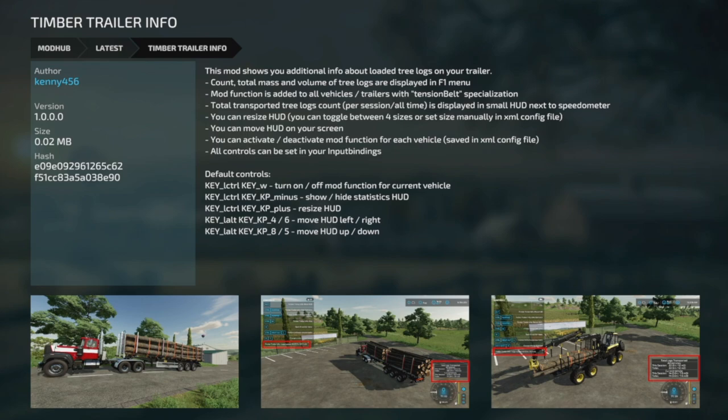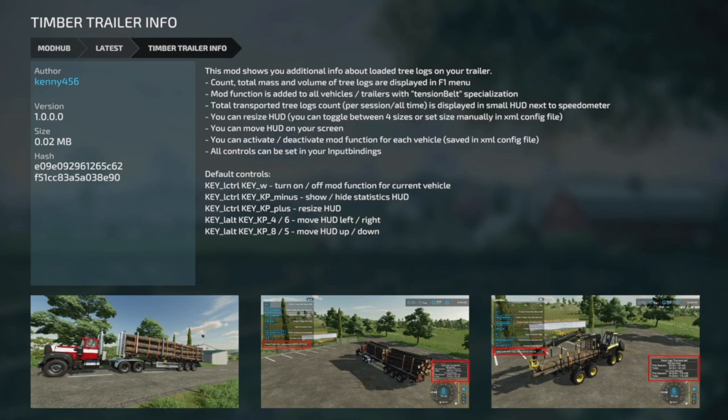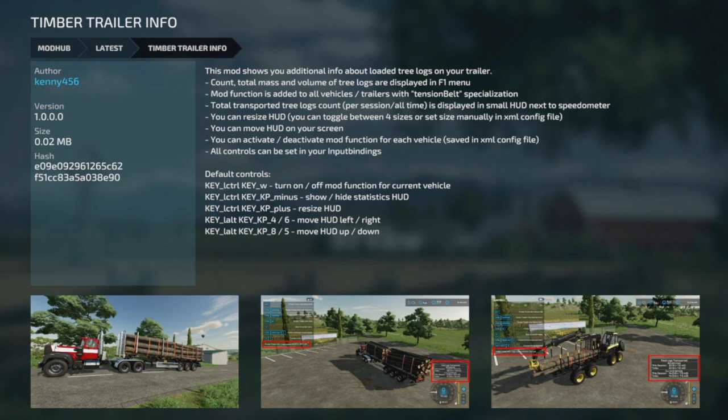The next new mod for PC and Mac is the Timber Trailer Info from Kenny456. This mod shows you additional information about loaded trees and logs on your trailer — count, total mass, and volume — displayed in the F1 menu. It adds to all vehicles and trailers with tension belt specialization. Total transported tree log count per session and all-time stats are displayed in a small HUD next to the speedometer on the bottom right. You can resize the HUD across four different sizes or set it manually in the XML config file, move it on screen, activate/deactivate per vehicle, and customize all key bindings.